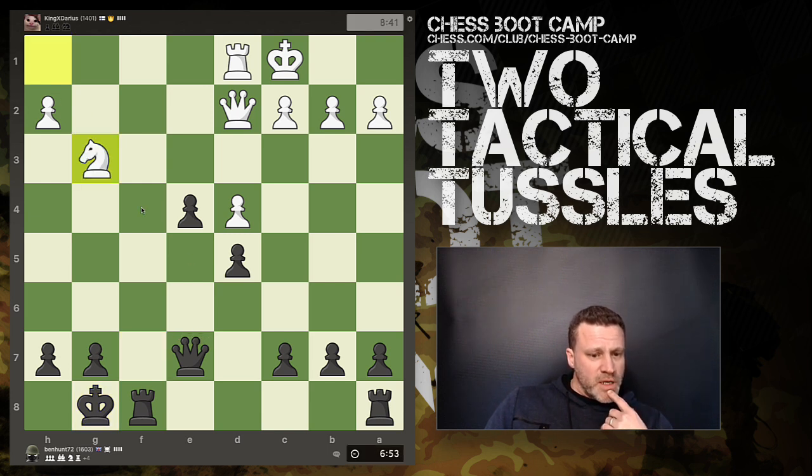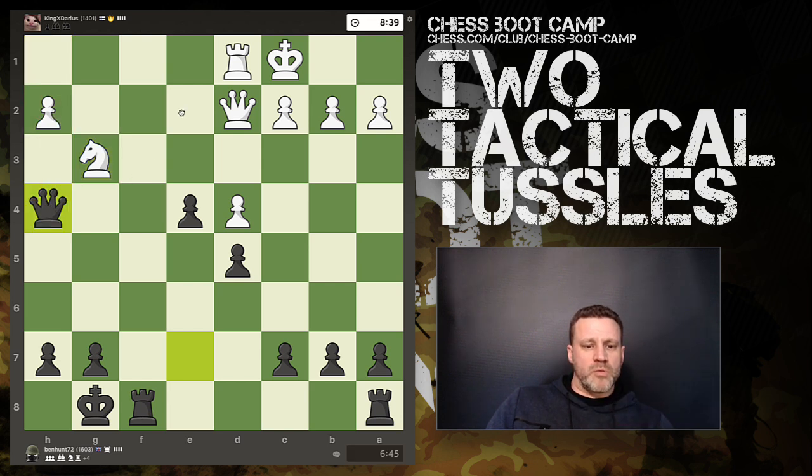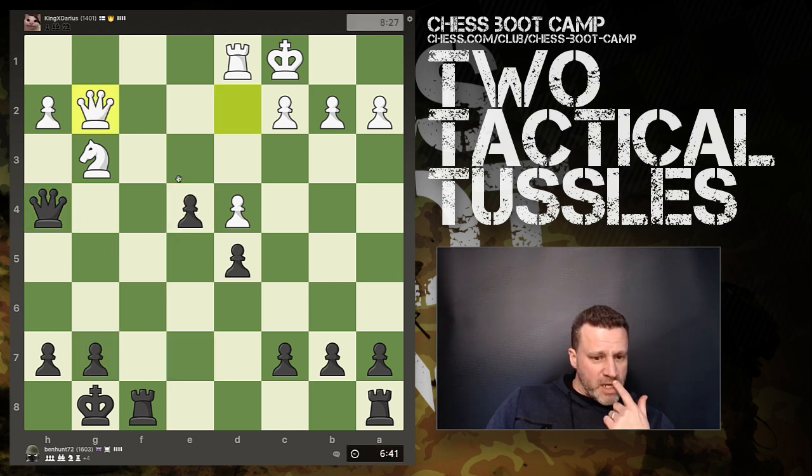Not much to be done here. If I could put my queen here I could force an exchange of queens — let's come here and harass this pawn. If I can put my queen here I can force the queens off the board, which is only going to be good for me. I have a one-pawn advantage on the queen side and a one-pawn advantage on the king side.